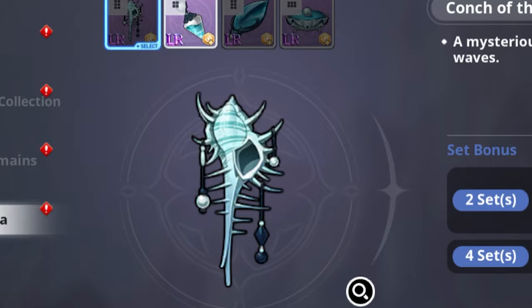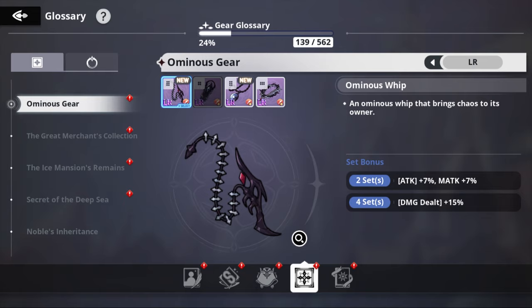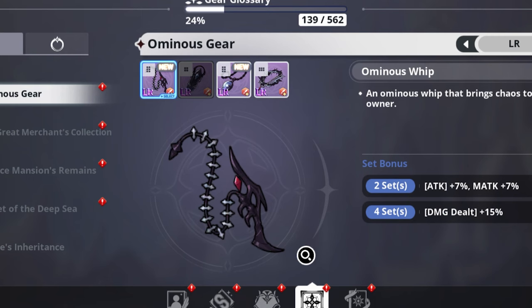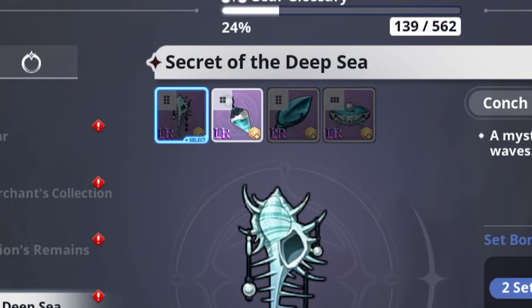For gear, since Julius is an attacker, you want to maximize his damage output. The Ominous gear set is the go-to choice, as the two-set bonus gives a 7% increase in attack and magic attack. Pair this with the Ominous Whip and Ominous Crystal, both with magic attack as the main stat, to get the most out of your gear.